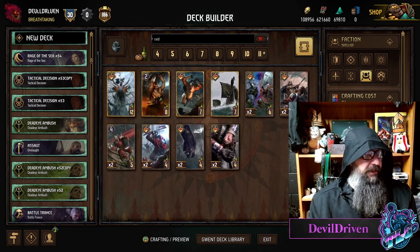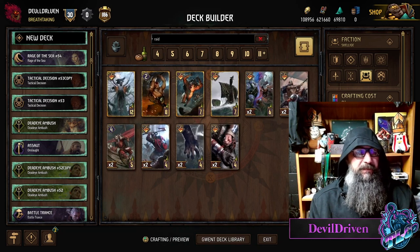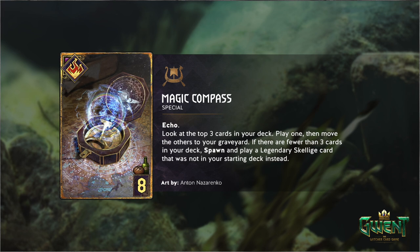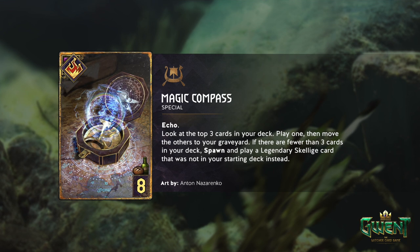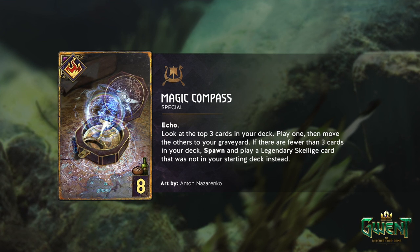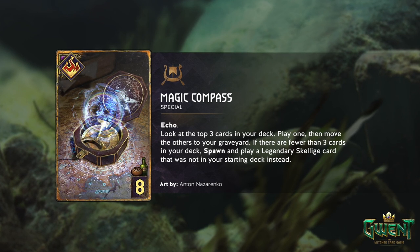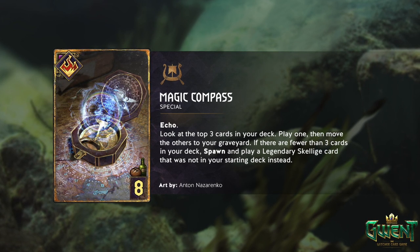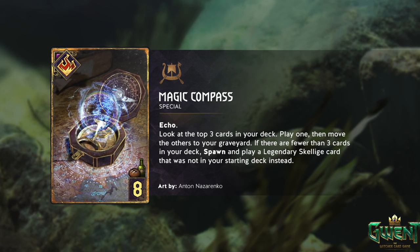Let's check out the other one - this seems a little bit bonkers. Magic Compass - so this is basically Bribery for Skellige, and it's an echo card so you can do this twice. For eight provisions it says: look at the top three cards in your deck, play one, then move one of the other cards to your graveyard.